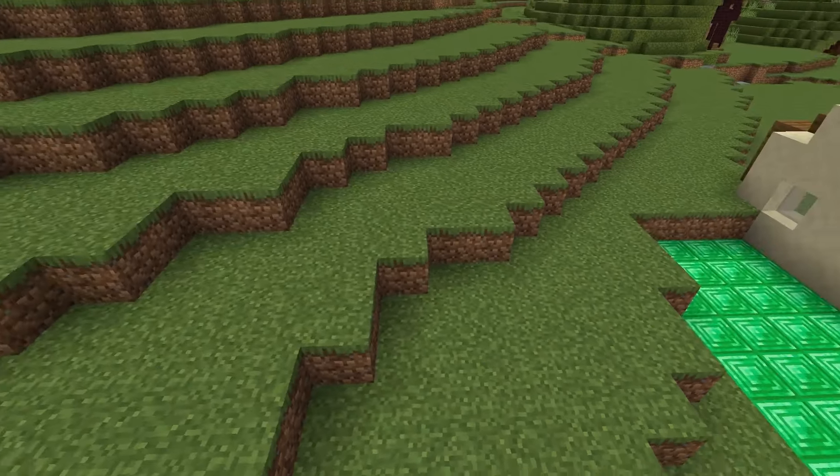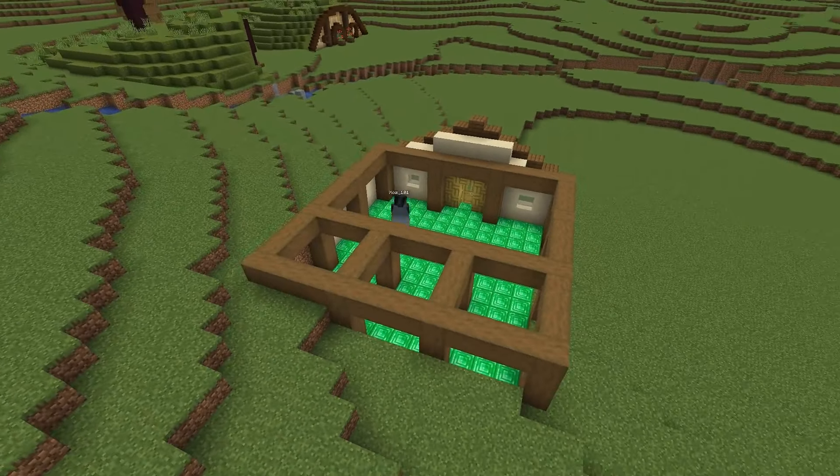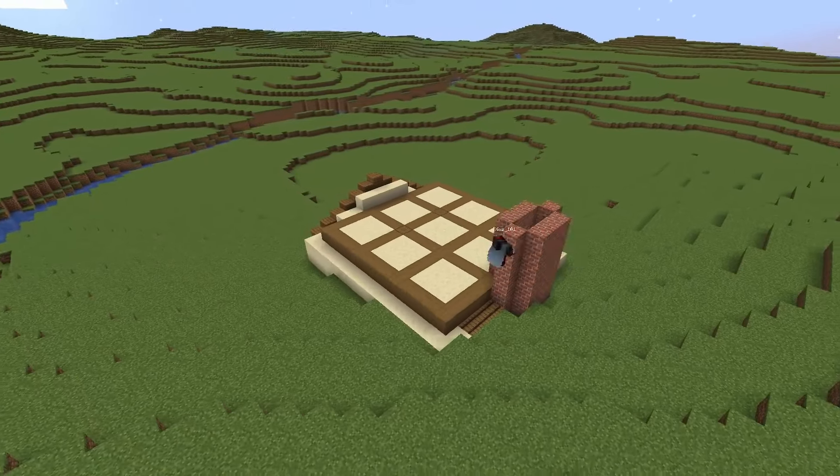When creating each hobbit hole, I swapped out materials and made sure each one felt unique while at the same time having the same essentials: a bedroom, a kitchen, and a fireplace.